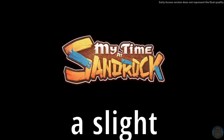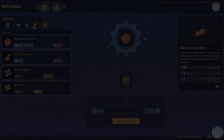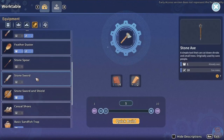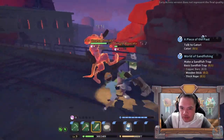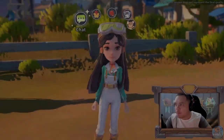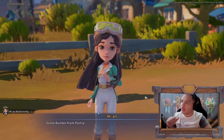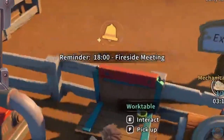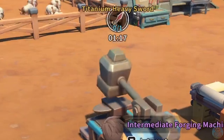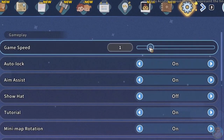That might be a slight exaggeration, so let me cover it first. My Time at Sandrock is one of those games that has a lot going on — from building and gathering, to fighting and trying to have a social life, you can easily find yourself running out of time. If you feel like time is going too fast or too slow, there's actually a feature in the options menu that lets you change your game speed.